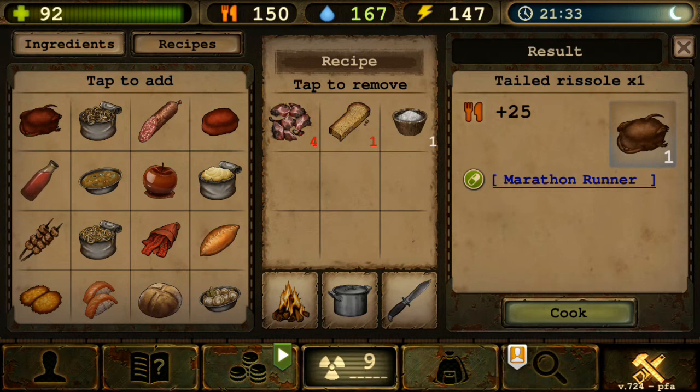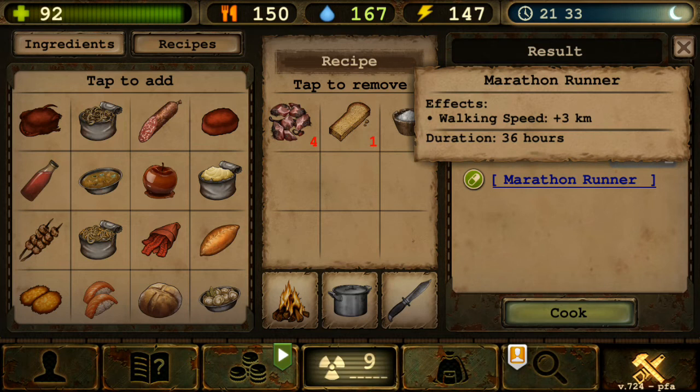Let's start with Tailed Resolve. Upon crafting or cooking, you get one of these and it replenishes your food by 25. It also gives you the Marathon Runner effect — walking speed plus 3 kilometers per hour. If you're using the mile system, that's about 2 miles, since one mile is roughly 1.6 kilometers.